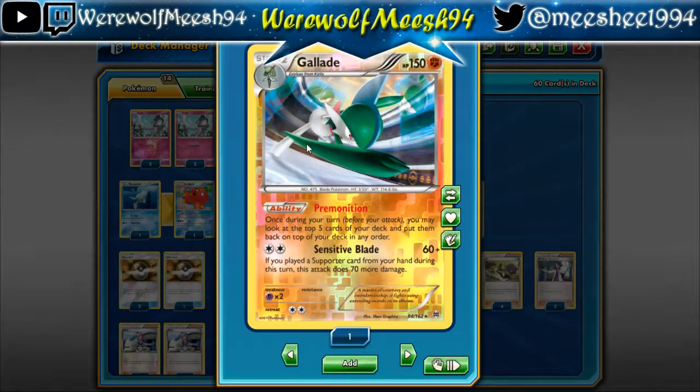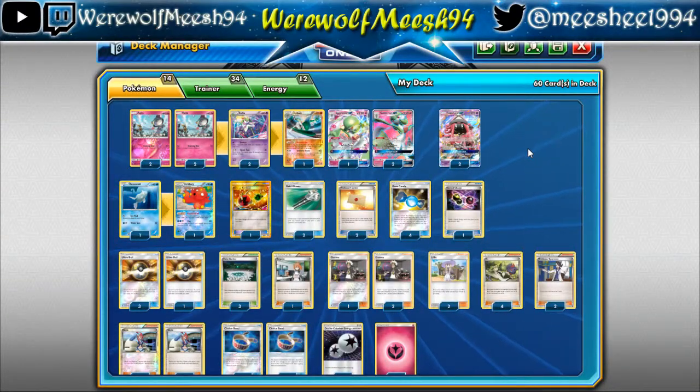I also have a Gallade in here. Premonition ability allows you to look at the top 5 cards of your deck and put them back in any order. Sensitive Blade, for just a Double Colorless, does 60 plus 70 if you've used a Supporter — it's a great tech to hit for some weaknesses.